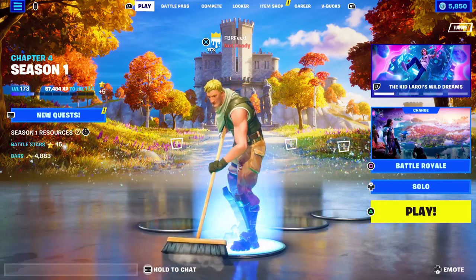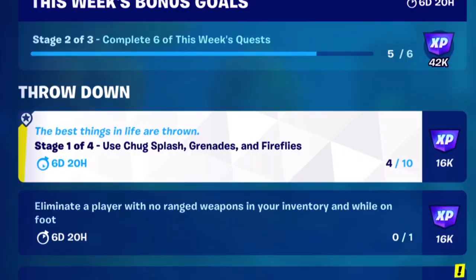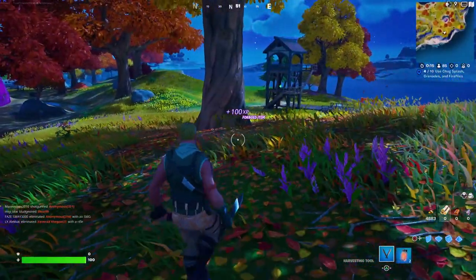The weekly quests came out earlier today, and there is a glitch so you can complete one in seconds. To do this, find an area where you can get some fireflies.